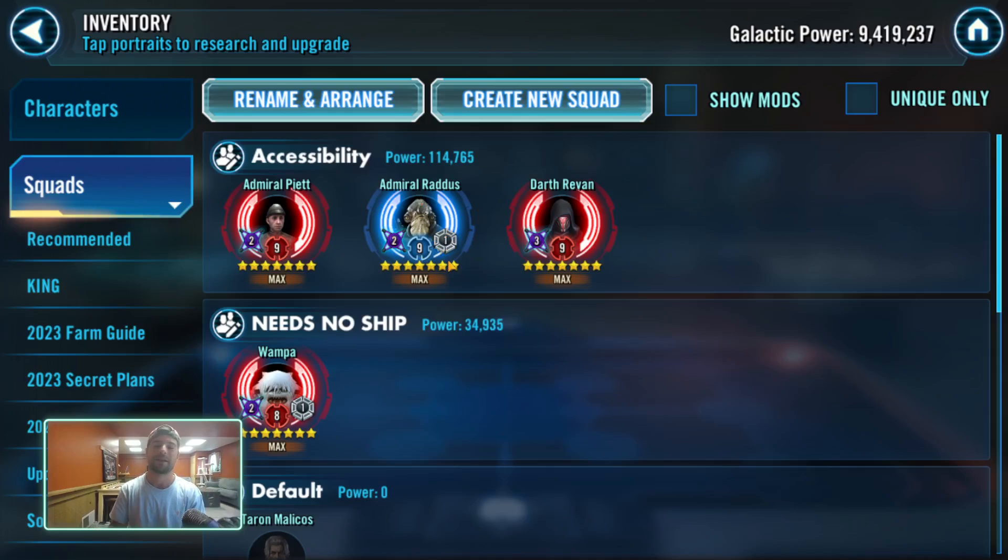Profundity does need a Relic 9 as well, which is obviously more expensive. And then with the Leviathan, there are two Relic 9s, so there are more Relic levels. You've got a Conquest character and a Conquest ship, so there's a lot to unpack in that situation.